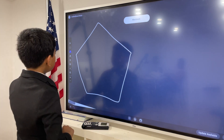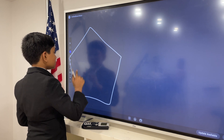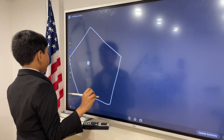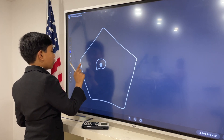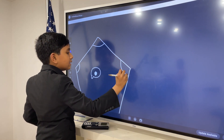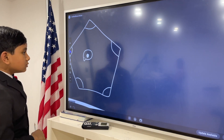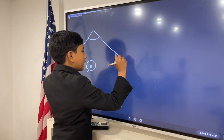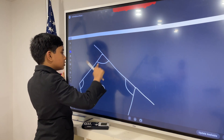So, pentagons — they have this point over here where they keep their brain; it's their midpoint. And out on the edges, they have these little things called angles. Now, there are interior angles, such as the ones shown, and exterior angles, which will be the ones shown in red.